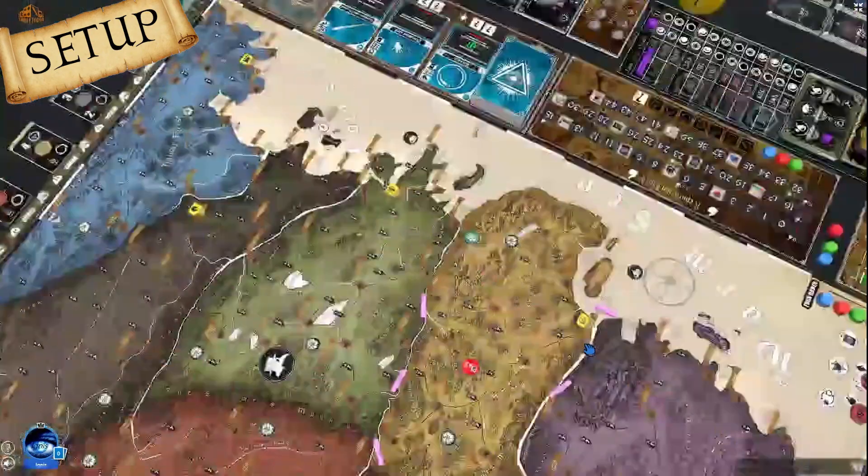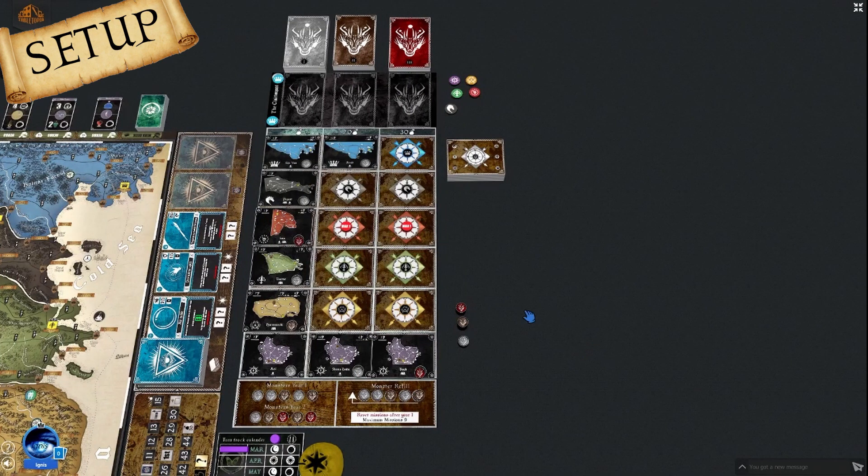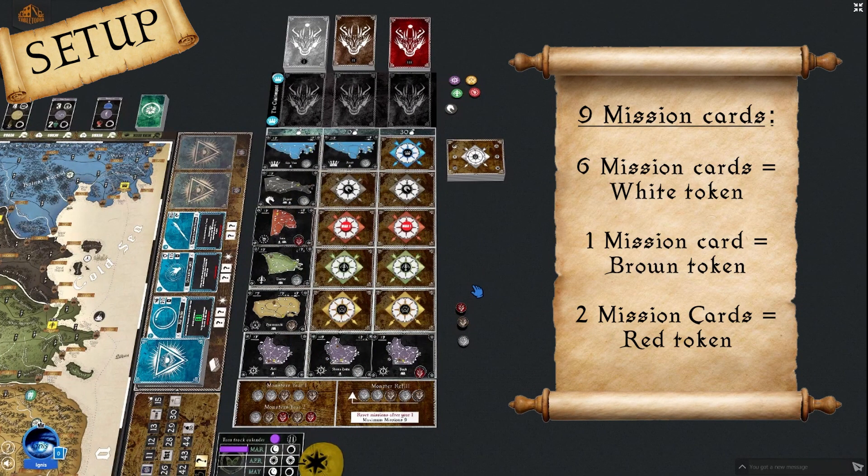Next we go to the tavern board to set up our starting mission cards. We start the game with a total of 9 mission cards. First we draw 6 missions from the mission deck. If we get more than 3 missions for any Kingdom, we draw replacements and discard extras. We will not place more than 1 mission on the Red Kingdom of Fabula due to the Monster Hunters Townsfall card. We then place 6 level 1 white monster tokens, draw the 7th with a level 2 brown token, and finish with the 8th and 9th cards alongside level 3 red monster tokens.